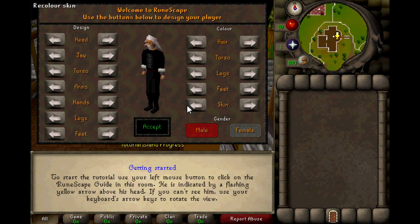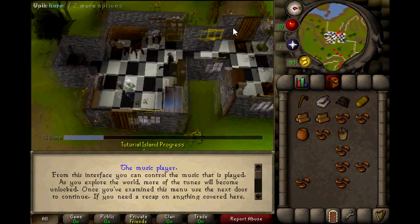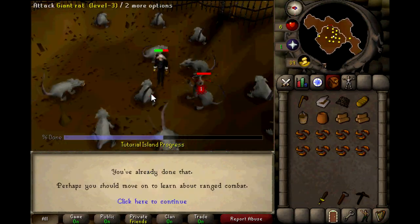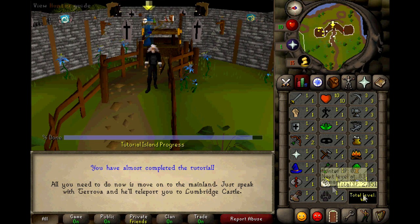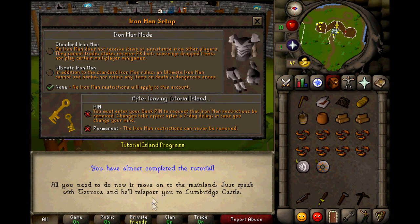It all started a few days before the official Iron Man update was released. The Old School RuneScape team showed on a stream that it was actually possible to complete 99% of the tutorial already before the Iron Man update. I took advantage of this and started training my skills on Tutorial Island so I could leave it immediately after the update was released, with a lot of skills already at level 3. On 13 October 2014, the day of release, I turned my account into Iron Man and started my adventure.